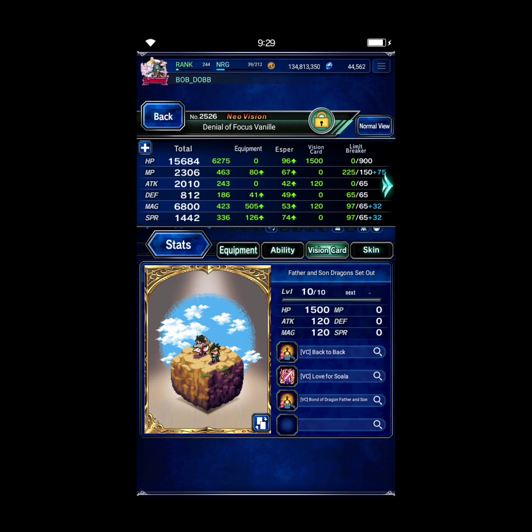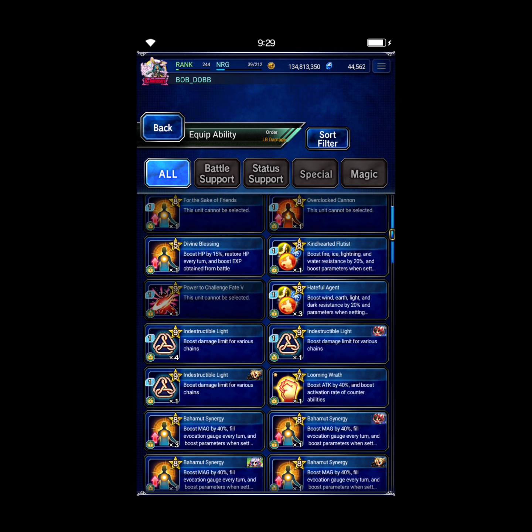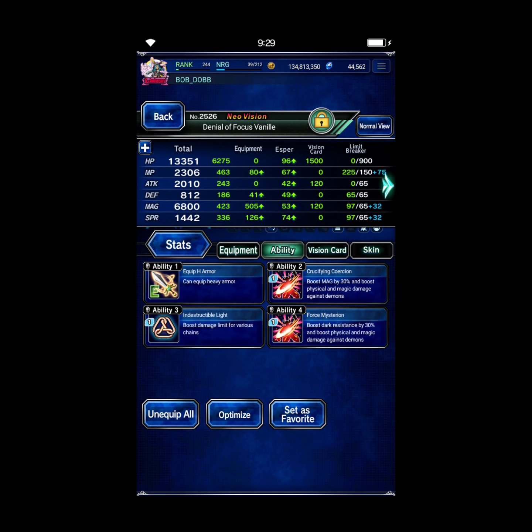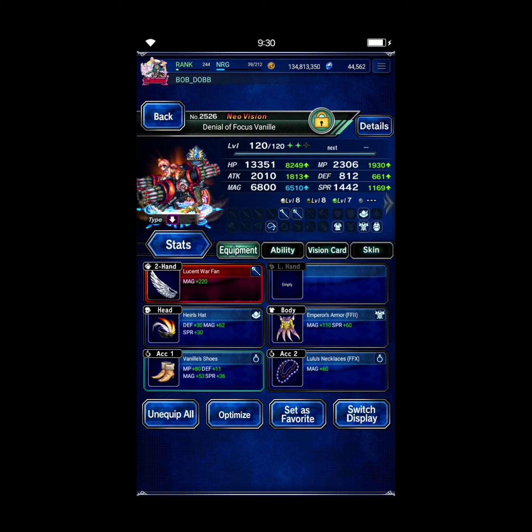I use a generic Flat Magic card on Vanille — she doesn't even have any Chain Cap up. Her damage is pretty negligible, but as you'll see this clear is a little tight, so any little bit will help. I think the Indestructible Light is probably going to gain her more damage than a little bit of Modifier Boost from Barbarousia's Spirit or whatever the TMR is called.